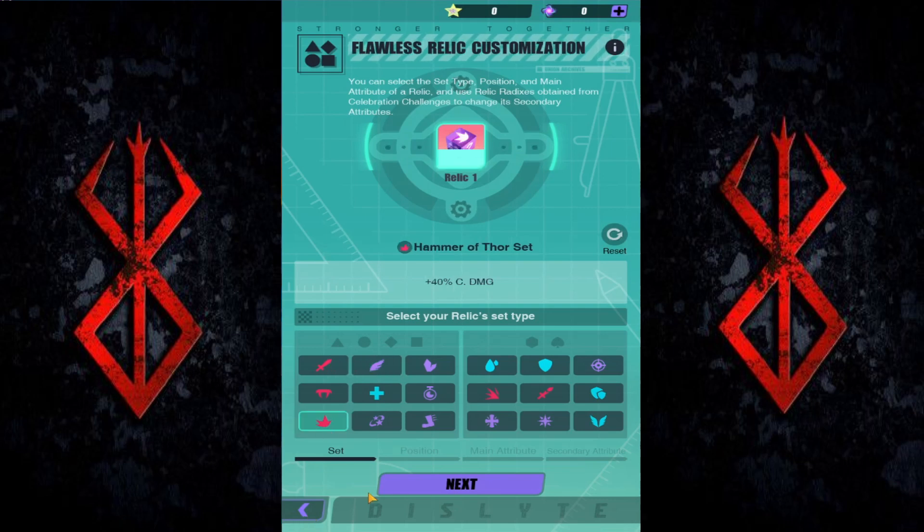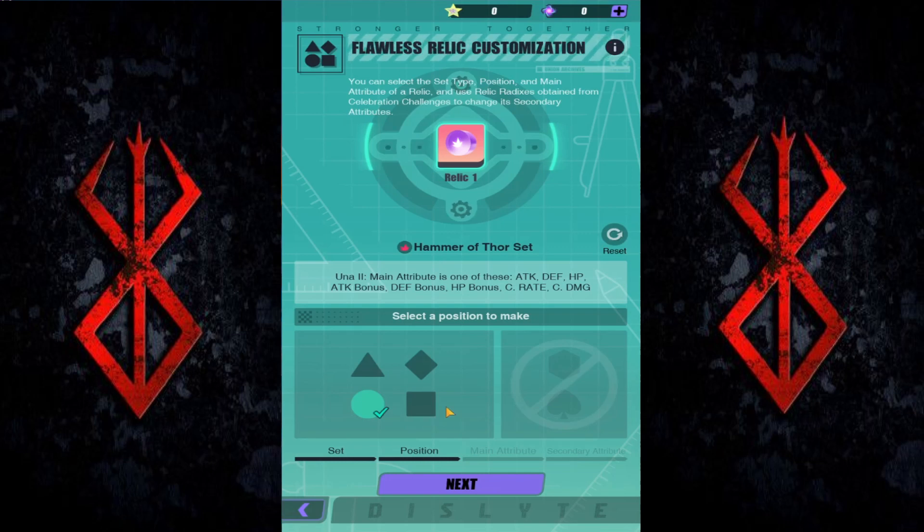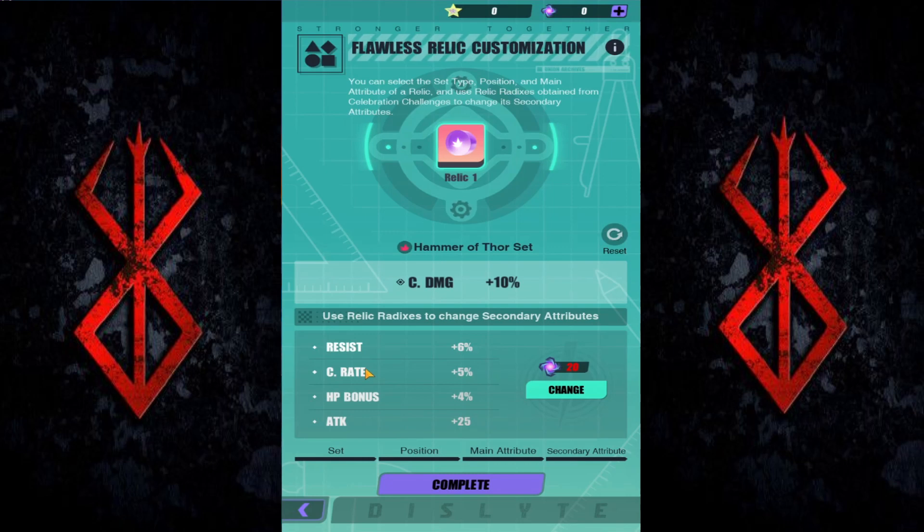I'm going to make Hammer of Thor. Click next, click the circle piece — in my opinion the rest is not worth it. Maybe the square piece if you're going for attack percentage, but attack percentage is easier to get, so go with the circle piece and crit damage. You re-roll until you get three offensive substats — attack percent, speed, and crit damage. The fourth doesn't matter much; if you get crit rate that's a bonus.